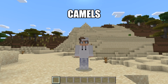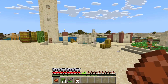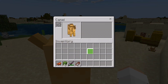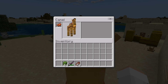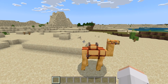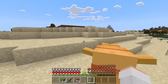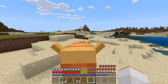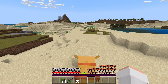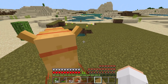This next animal I'm going to tell you about are camels. Camels can be found in desert villages. You can ride camels by using a saddle. Two players can ride a camel at the same time. One cool thing about camels is that they can sprint, which can be useful for going over holes.